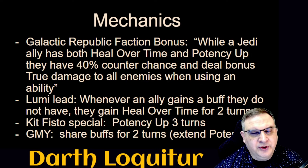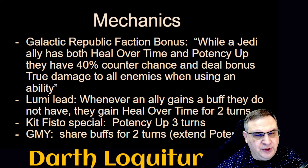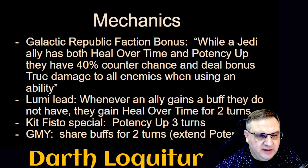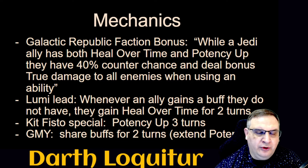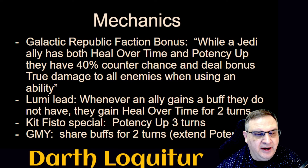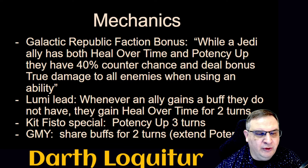The mechanics we're going to work with use a Galactic Republic Jedi team. The faction bonus for the raid says that when a Jedi ally has both heal over time and potency up, they have a 40% counter chance and deal bonus true damage to all enemies when using an ability. The enemies have an area-of-effect attack that hits all your characters, and that 40% means two or more of your characters will get that counter chance on average. When you counter attack — that's an ability — you'll do true damage to all enemies and melt the robots with this combination of buffs.